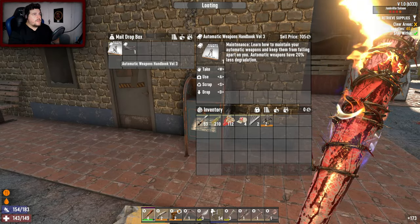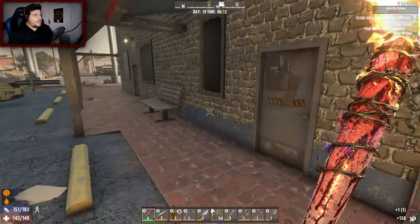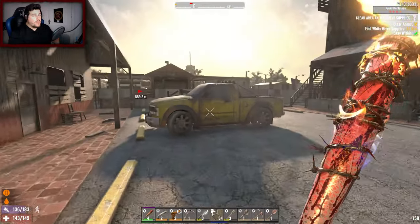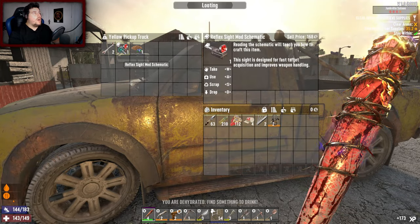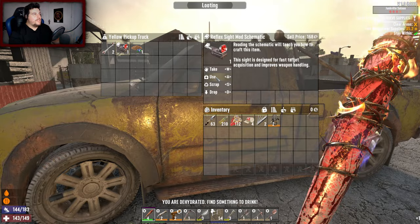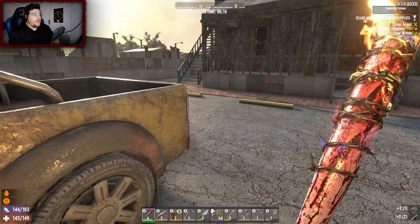Automatic weapons have 20% less degradation, and a duck bill mod for the shotgun - that could be a good time, I don't usually use them but they look pretty good. Let's check the car before we progress. Oh my god, yes - a reflex sight mod, I can now craft one. Awesome. I'm wearing my biker outfit.